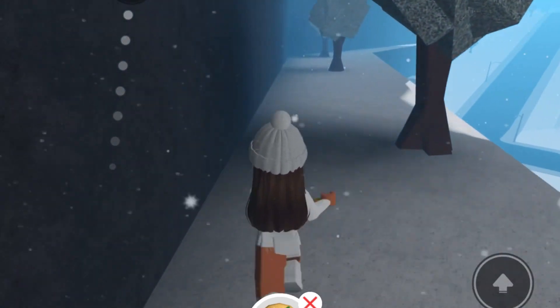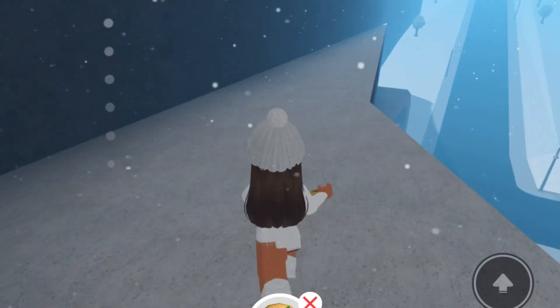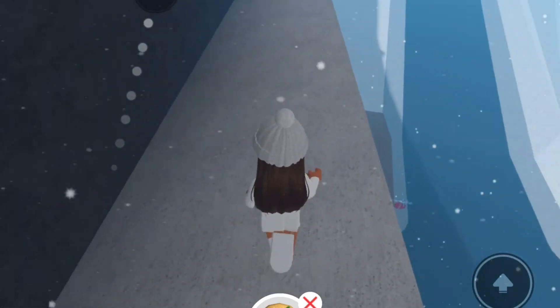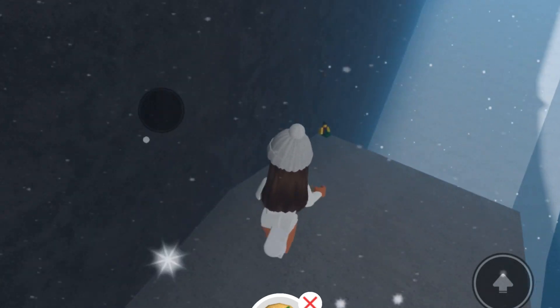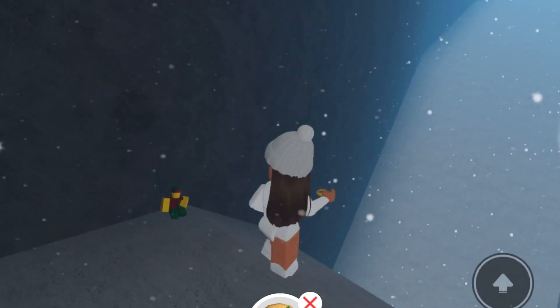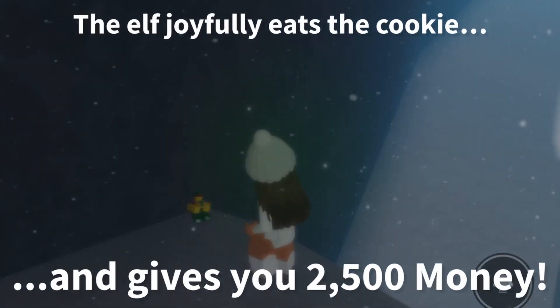So what you want to do is walk all the way to the very edge. Once you're here, you're going to jump down and you're going to see the elf spawn right on the very corner. Just give it the holiday cookie and you will get $2,500.